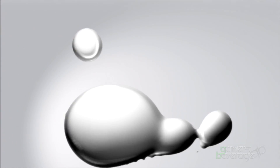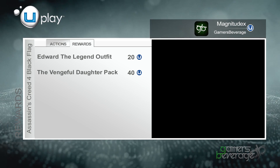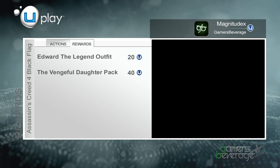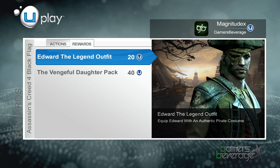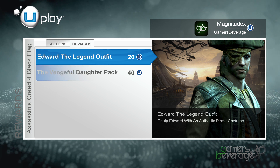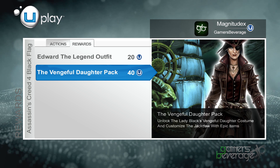You'll be able to see these rewards for yourself if you visit the Uplay menu in any Ubisoft or Assassin's Creed game. To this date, Ubisoft have delivered two Uplay rewards: the first being the Edward the Legend Outfit which costs 20 Uplay points, and the second being the Vengeful Daughter Pack costing 40 Uplay points. So let's take a closer look at all of these rewards.